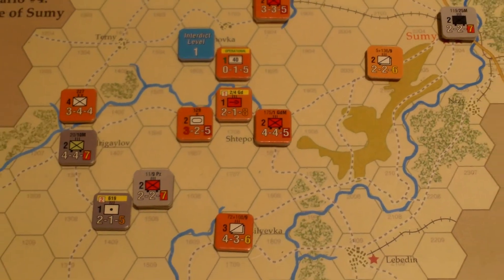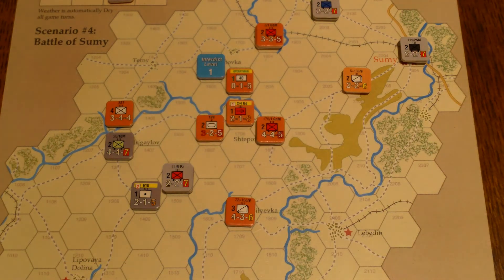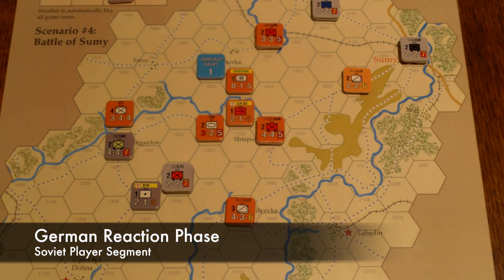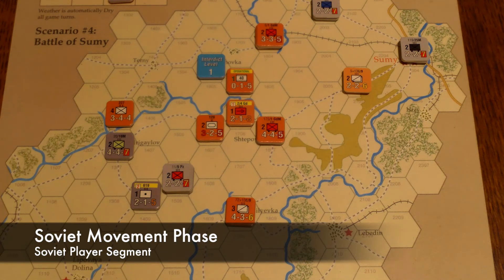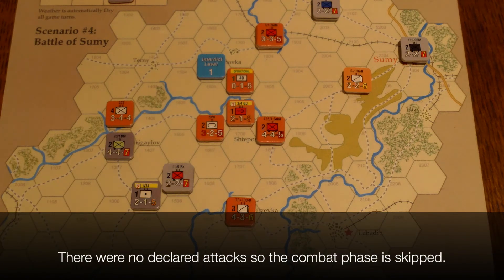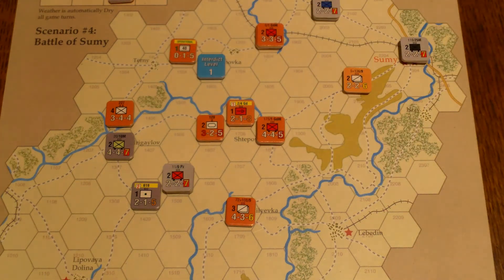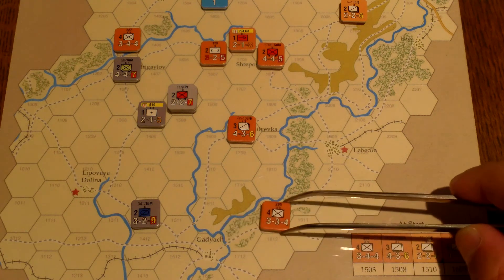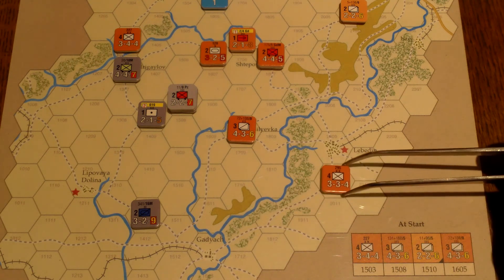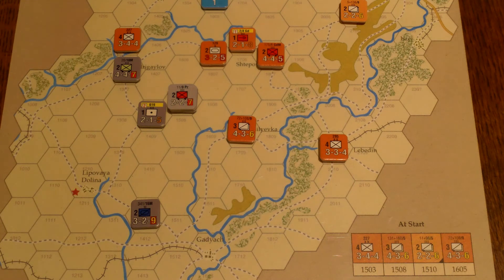That is the end of the Soviet motorized movement phase. Attack declarations: there is one situation where I could declare an attack, but I'm going to decline. So now the German reaction — there are no declared attacks, so there is no German reaction. Then we go into the Soviet normal movement phase. Now we can move this headquarters out — move it up here. This unit will fall back on Bedin: one, two, two and a half, three. That drops the German victory points back to four, so they're no longer winning.